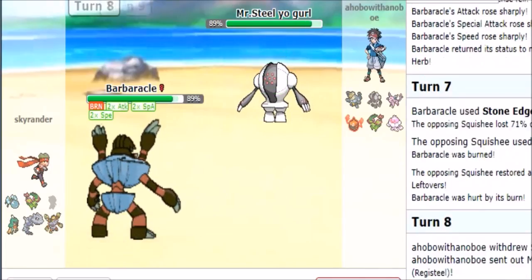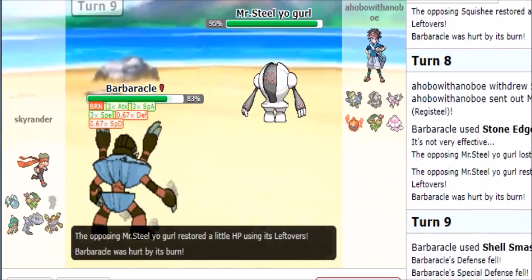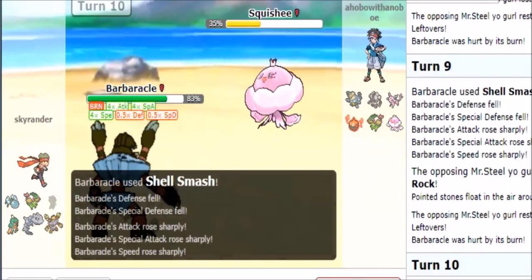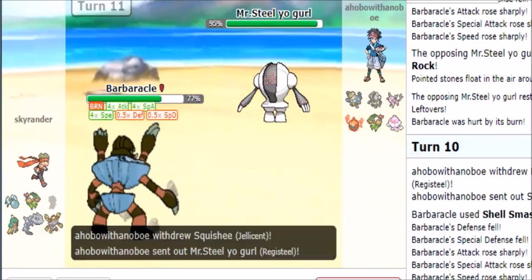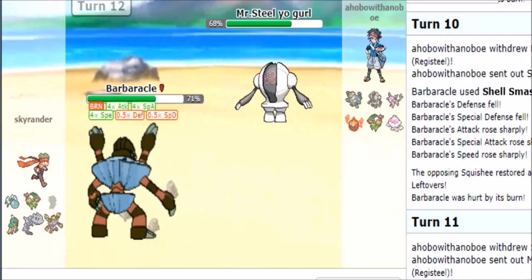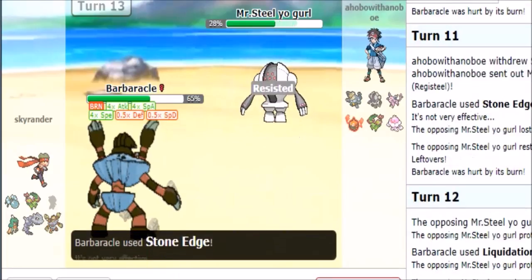I can shell smash again — I don't believe he threatens me that much. Stealth rocks — yeah, that's not gonna work. I keep going for shell smash. He clearly feels something is going on. I'm clearly faster, threatening his team now. I go for liquidation — he protects, but that works for me.